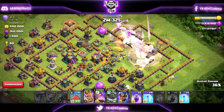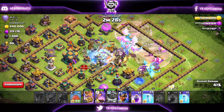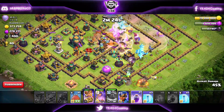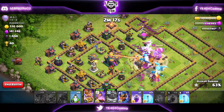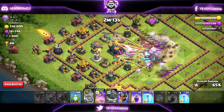Dropping poison on top of the Clan Castle first. What I'm doing here is letting the E-drags take as much value as they can at the core of the base, and as soon as I figure out what to do with the siege, I'll act. I decide to use the Flame Flinger on the outside because I feel like that's how it should work.